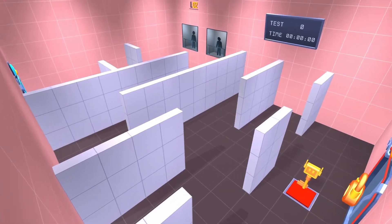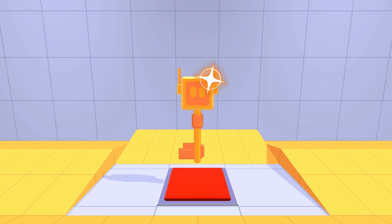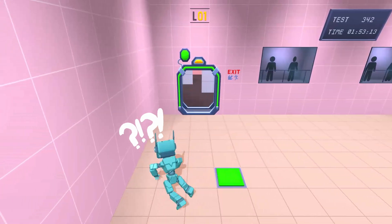Welcome to my secret AI research lab. In this video, something truly exciting awaits you. In previous videos, I taught the AI some tricks. However, the time has come for real tests. Today, AV will learn to walk.